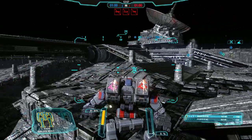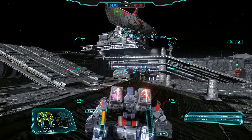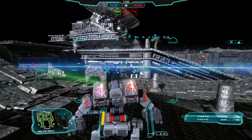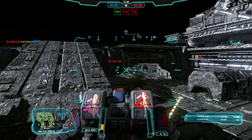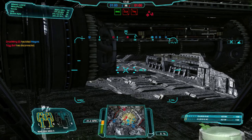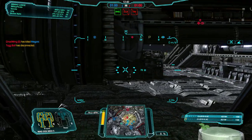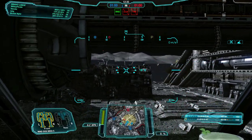The reason that this mech was called the Vulture by the Inner Sphere is that oftentimes when it was on the battlefield, it would sit back and just rain LRMs, and it wouldn't close the distance between the two mechs until the enemy mech was nearly dead, picking off its prey like a Vulture. That's where the name comes from.